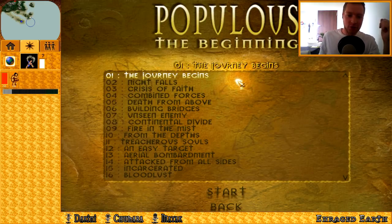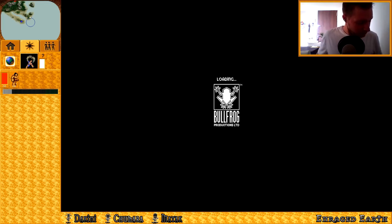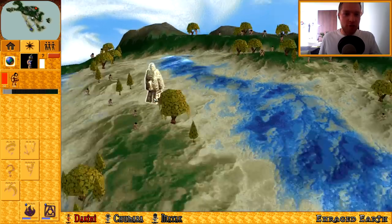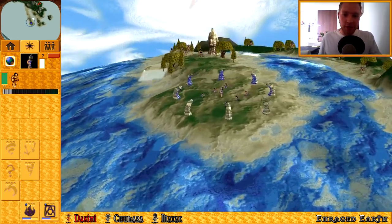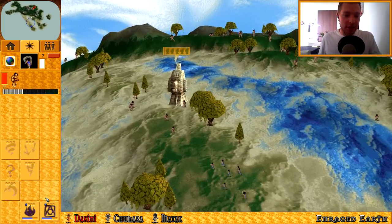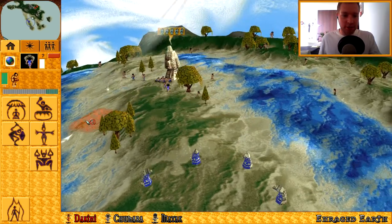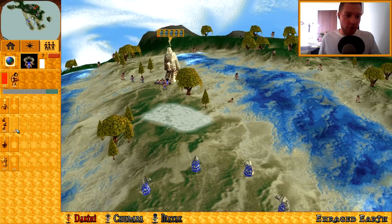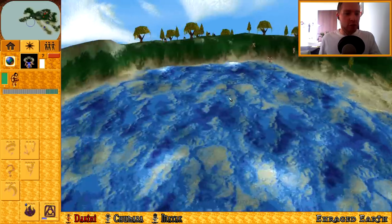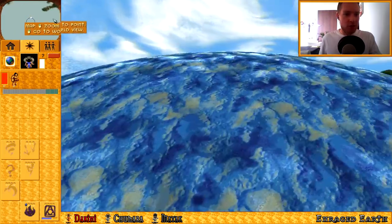We're going to play another stand-alone level now, made by Impoy. It's called Enraged Earth. Some things might not make it in the official update but it's been changed here. So it's a 1v1, guys, and they're right over there. I like this texture - I am a fan of this texture. It's a fun-looking level. The minimap looks a bit weird because the water's a different colour.